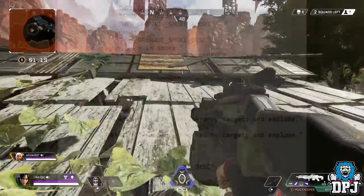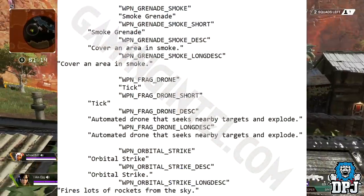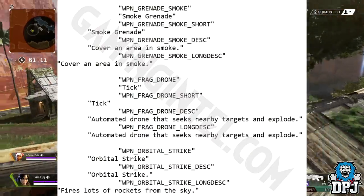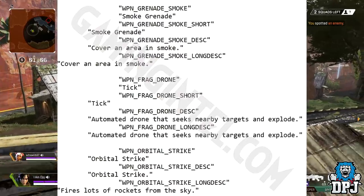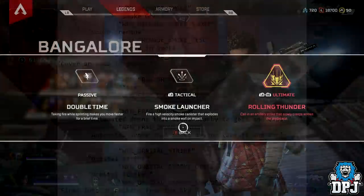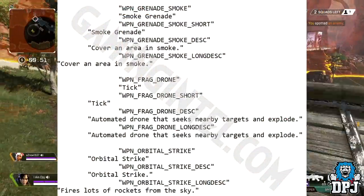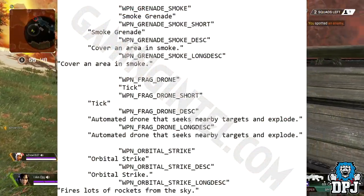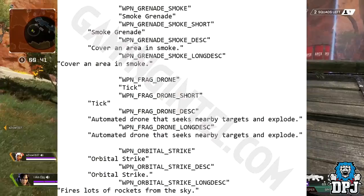Other datamined items are not guns but grenades — three kinds found in the files. First is a smoke grenade. It's important to note these are standalone throwables, much like the Arc Star and thermite grenades, not legend abilities. At the moment smoke is exclusive to Bangalore, so if a standalone smoke grenade is added, I feel it won't be as excessive as her ability to avoid making her seem irrelevant.